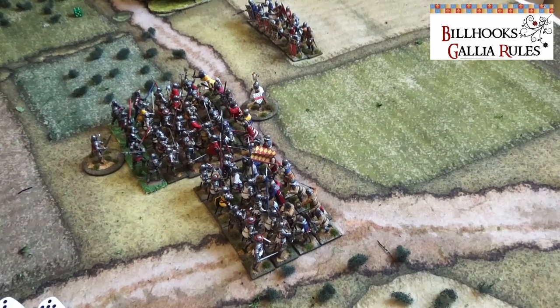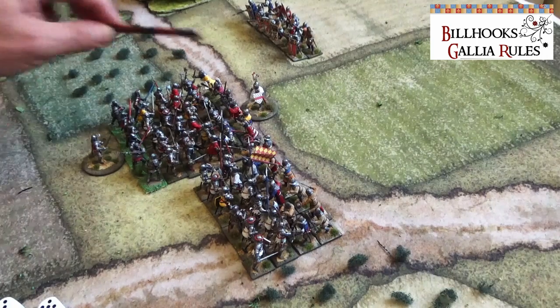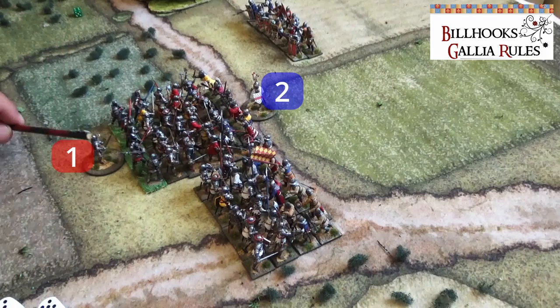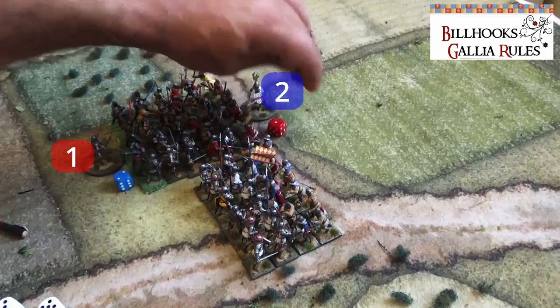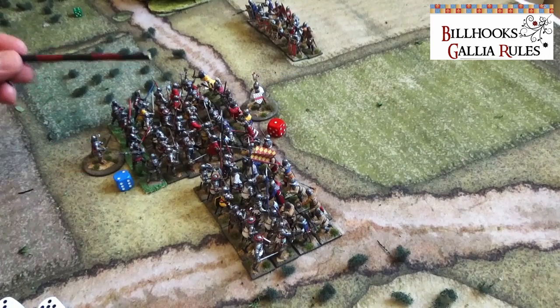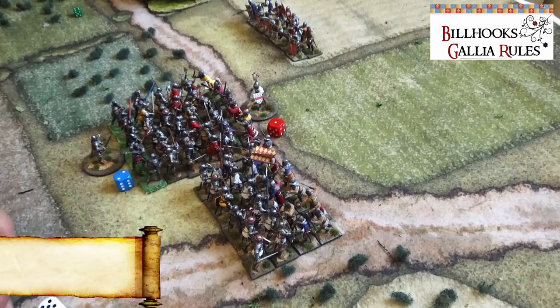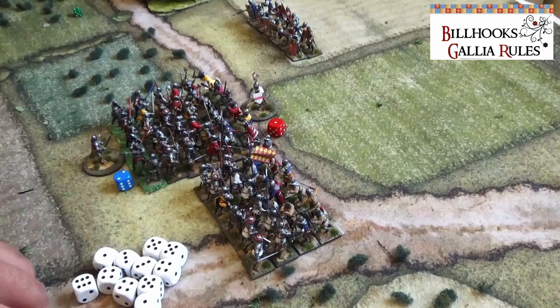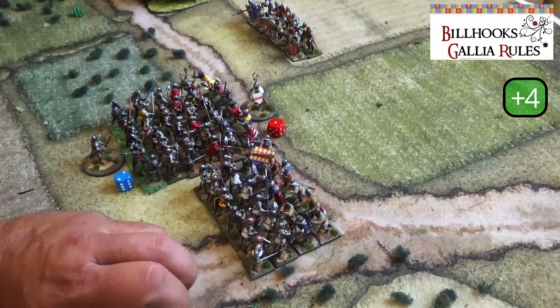First we clarify what the commanders do. Depending on their quality, both commanders inflict their quality rating in automatic kills. Let's say the French commander is two-star and the English is one-star — the French get one automatic kill and the English get two automatic kills. The French attack first since they charged, rolling 1.5 dice per base. With 12 plus 6 bases that's 18 dice. They hit on a 4, 5, or 6, and we roll to see what happens.